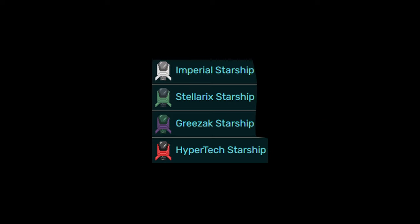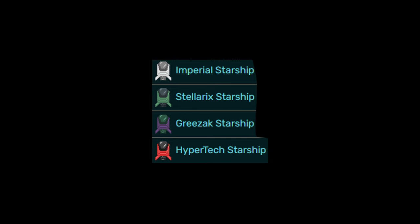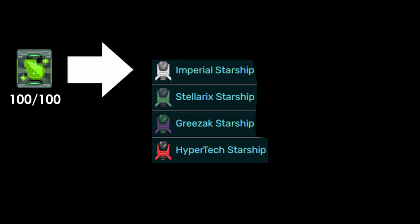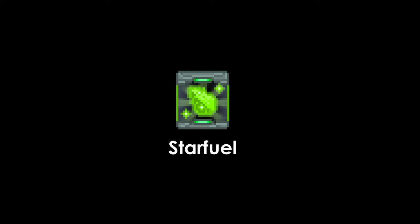There are four different types of starships, ranging from the worst being Imperial Starship to the best being Hypertech Starship. The only real difference between the starships is their fuel capacity. The worst one has a fuel capacity of 100 star fuel, and the best one has a fuel capacity of 500 star fuel. More about star fuel later.